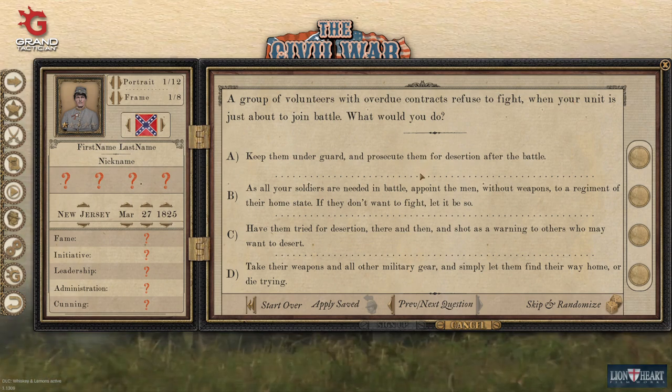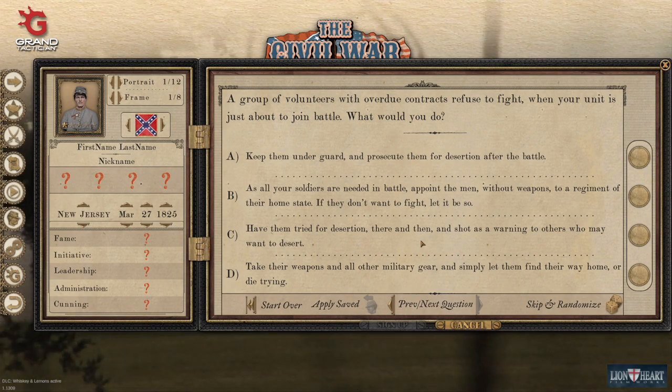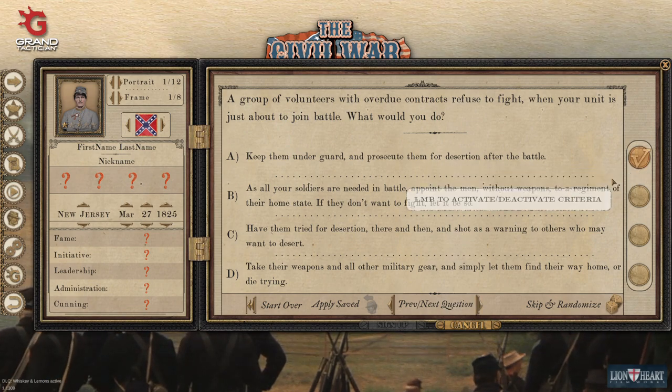This question is going to determine morale hits and how well you are liked. You can try and shoot deserters, but your men may not care for you too much. You can prosecute them for desertion or have them arrested. This is going to affect your initiative and your leadership stat.